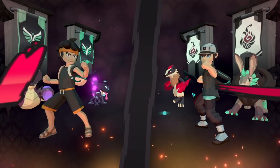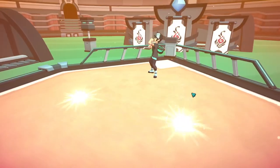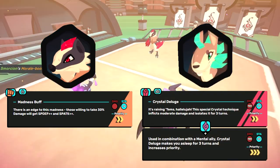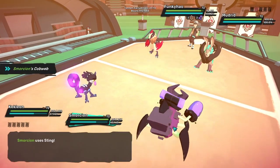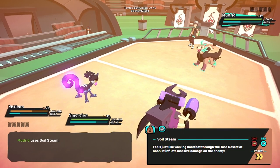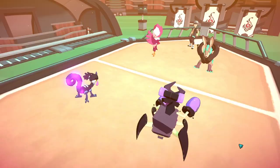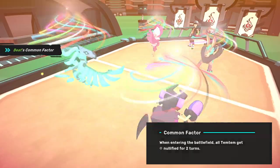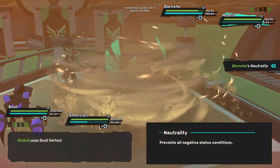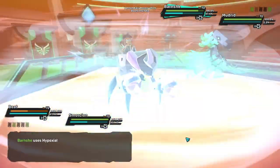On turn 1 I can pretty much pick whichever Tem I want and potentially one-shot it with a PI Venom Spread. The problem is deciding which one. Valash can set up and sweep my team, and Mudred is gonna put a Tem to sleep causing me to lose a lot of momentum. So after some thought, I decide to focus the Valash, knocking it out with the combo. Afterward, my Chromion tanks a Cyril Steam from the Mudred. They send out Barch. Neither of my Tems really want to be out on this board, but I can send 2-Wire in to Common Factor the playing field. I try to Sting Trap the Barch so I can Venom Spread it next turn, but it's got neutrality, so nothing really happens. 2-Wire tanks a Dust Vortex, and Akronox eats a Hypoxia thanks to the Nullify.